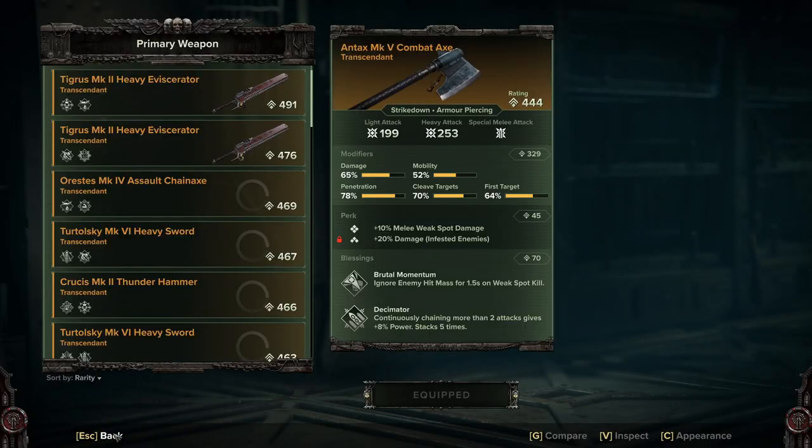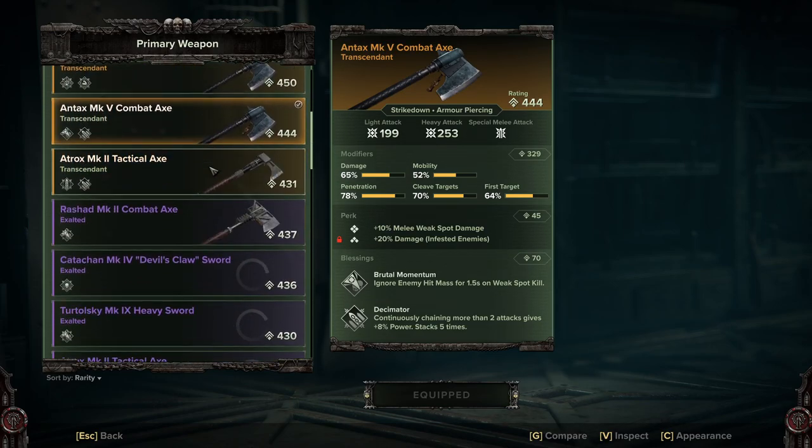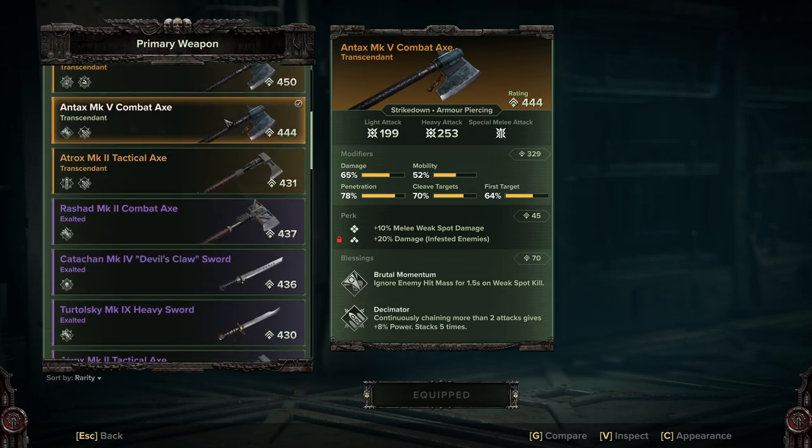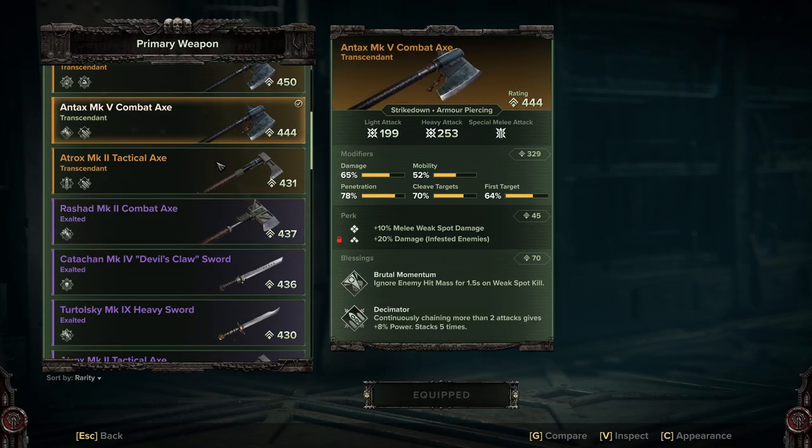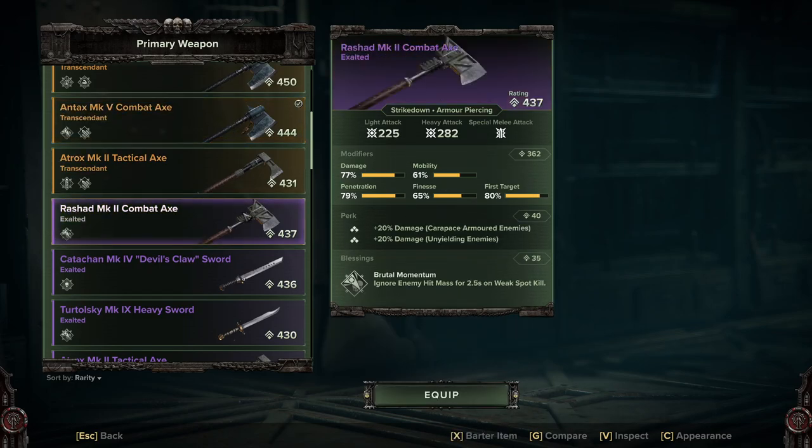I've been doing Damnation with it and it works quite well. The axes you're going to want to look at for this are the Antax Combat Axe or the Rashad, as they have the exact same attack patterns.